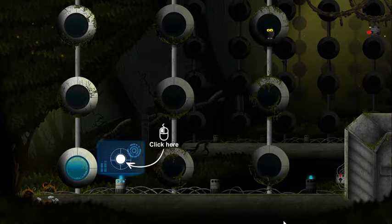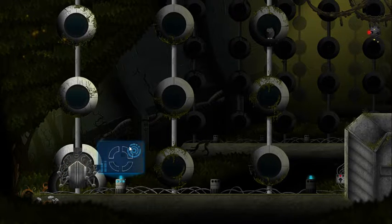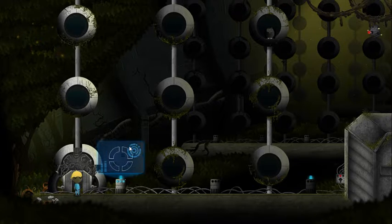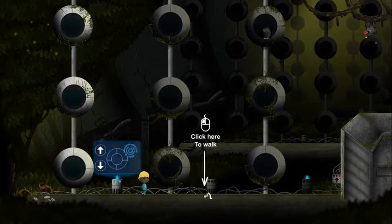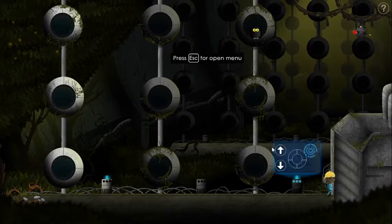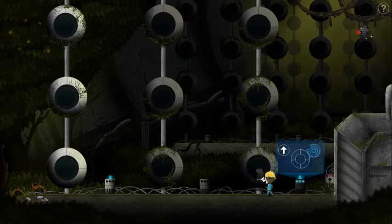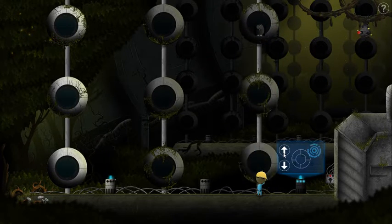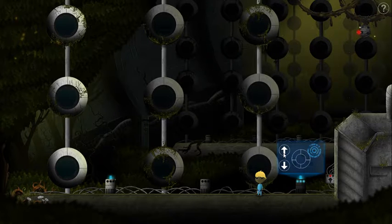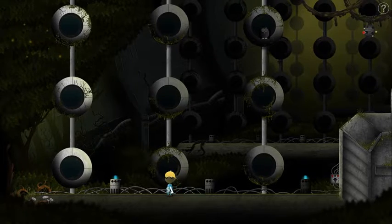Alright, hold on. I want to check something. Good — you guys can still see the game. So the mouse is going to play a role in this. There's one hint on each level. I see a button. L.